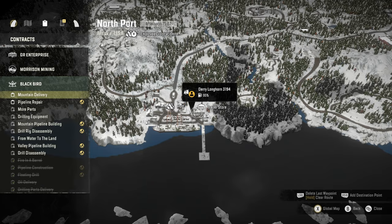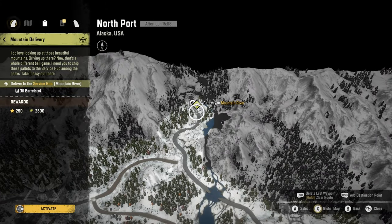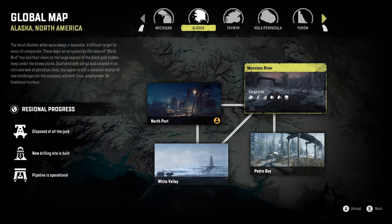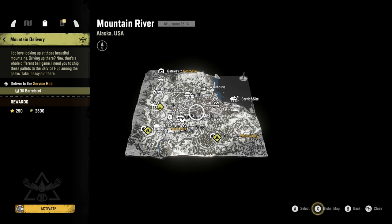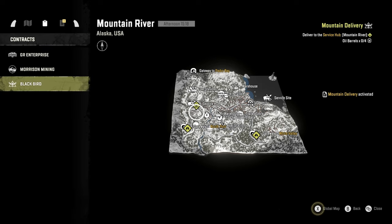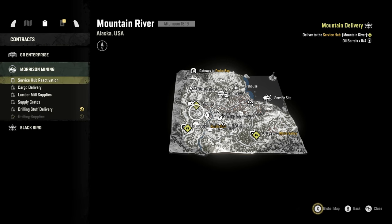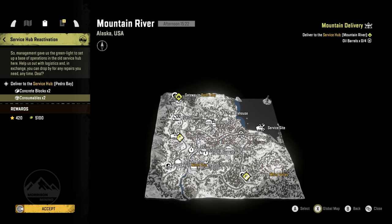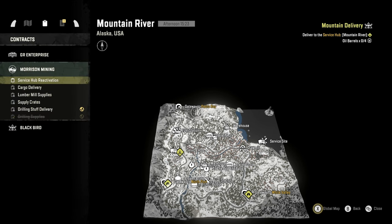Next jobs that are now open: we have Mountain Delivery — four oil barrels going to the service hub in Mountain River. We've got service hub reactivation in Pedro Bay — concrete blocks and consumables. I can get those from here anyway and take them through, so that one can probably wait a little bit.